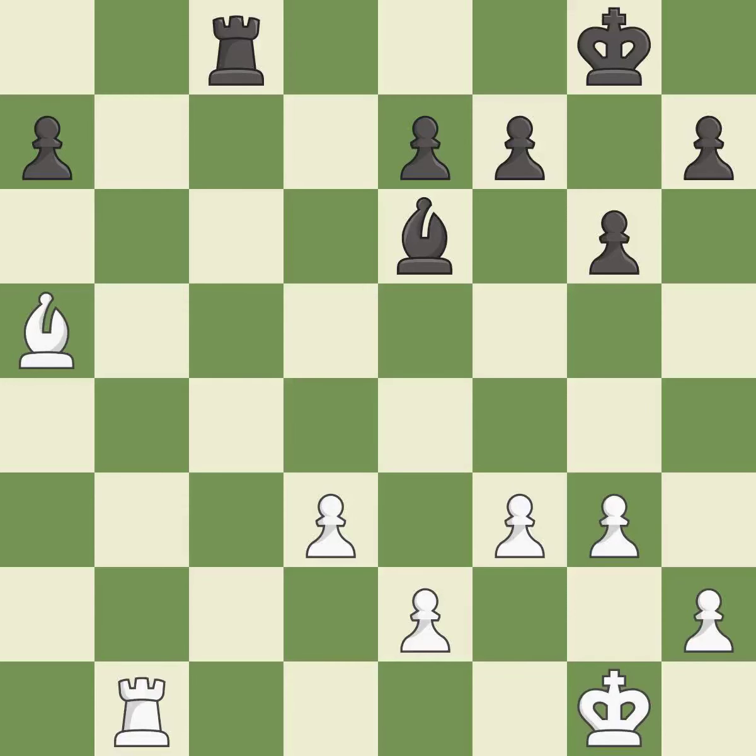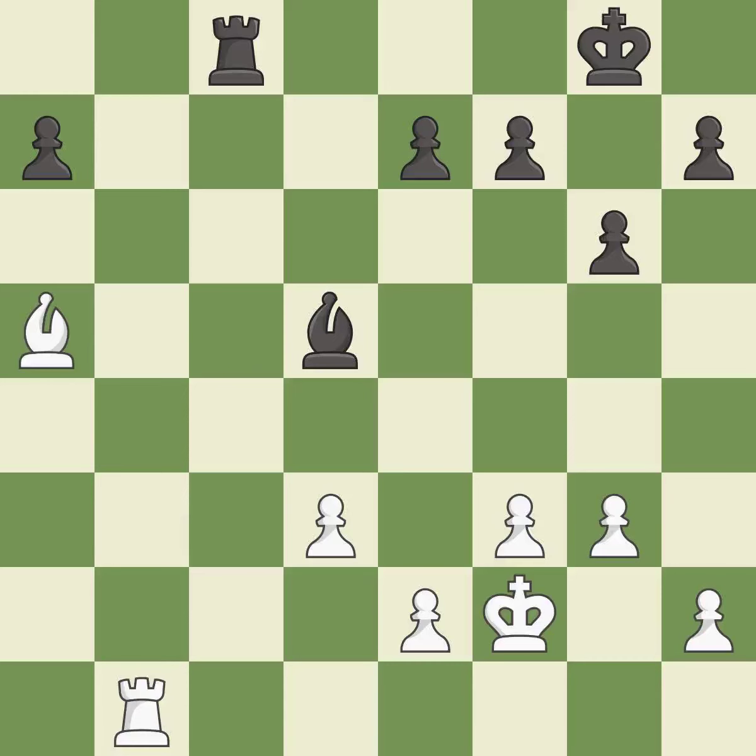This threatens to fork pieces — it is best. This prevents the opponent from being able to fork pieces — it is excellent. An active king is critical in the endgame and getting it off the back rank is the first step — it is good.